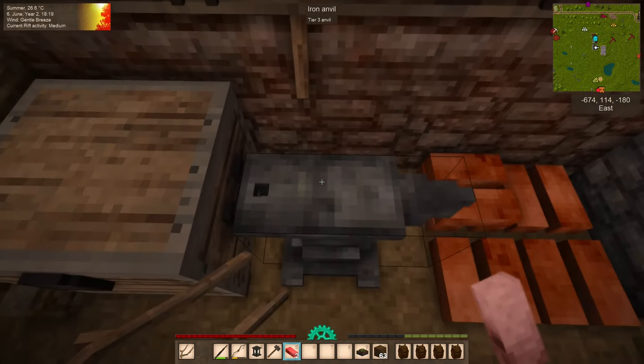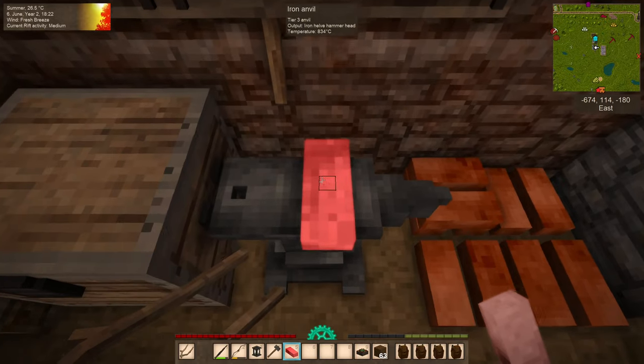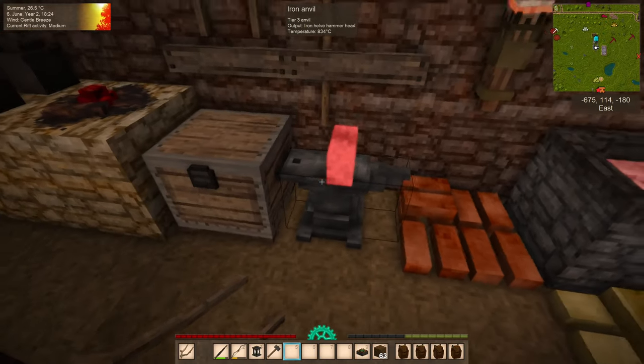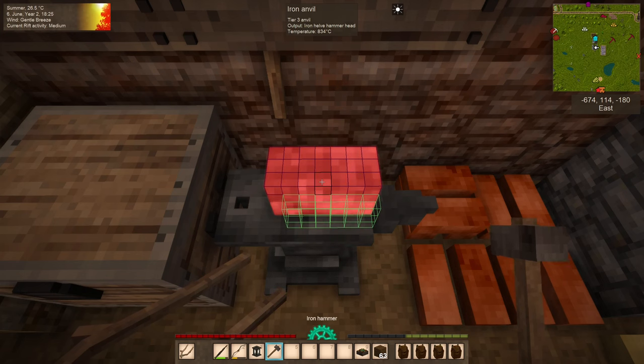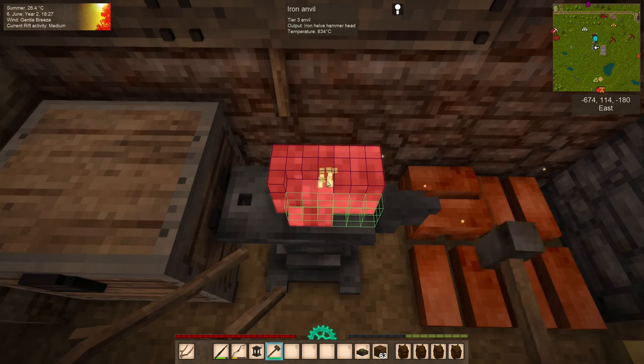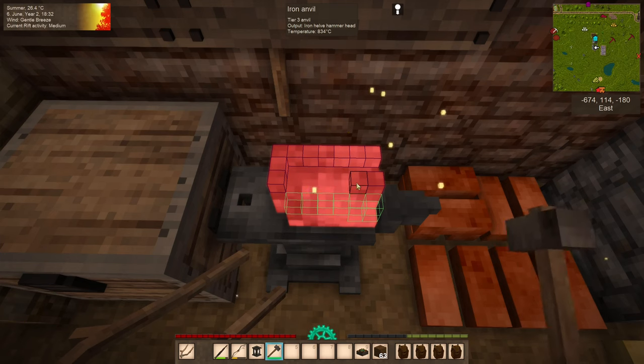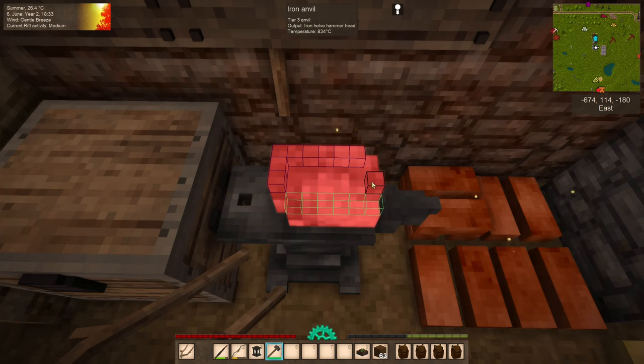We're getting hot — let's get our hammers on. Right here next to the hammer is the helve hammer head. If you're using iron you must smith it, but if using bronze — the lowest material you can use — you can also just cast it. However, I don't like casting because it uses an extra ingot. So we're just going to smith all of these into two helve hammerheads.